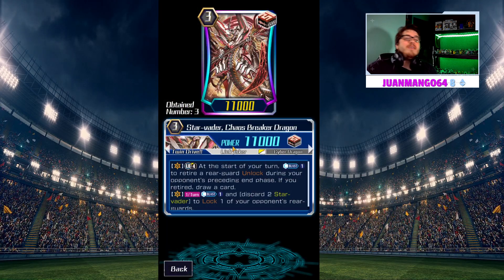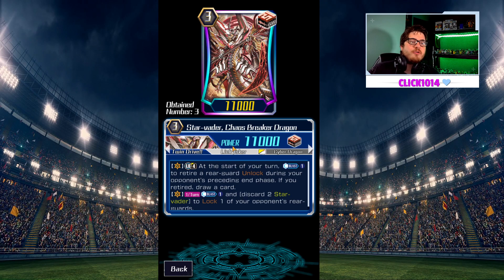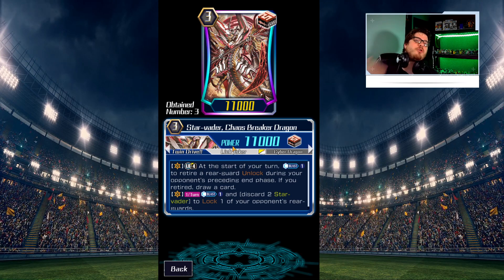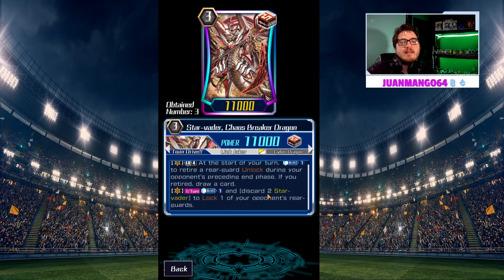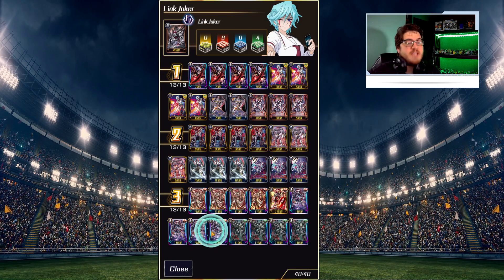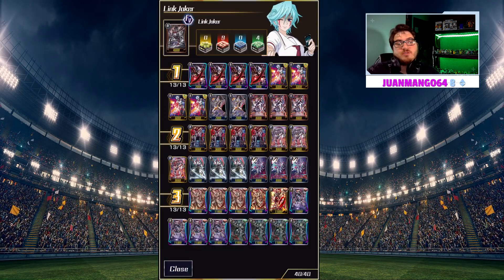Here's the new MVP of the deck: Star Vader Chaos Breaker Dragon. At the start of your turn, counterblast to retire a rearguard unlocked during your opponent's preceding end phase — if you do, draw a card, which is really nice. They did nerf him a little bit, but this nerf doesn't hurt him as badly as most people say. Counterblast 1 and discard 2 Star Vaders to lock one of your opponent's rearguards once per turn — you just snipe and it helps out a lot. We also have Infinite Zero Dragon for when you ride: counterblast and lock two cards pretty much — that's why we like him.